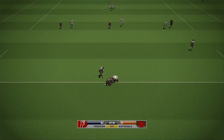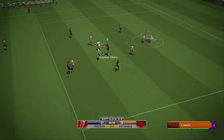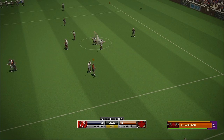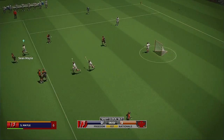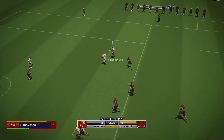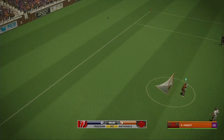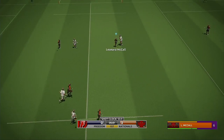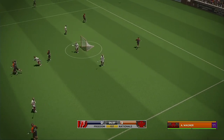Down to the faceoff for a huge possession. Nice win on the faceoff — Dodson comes out on top. Looks to Barry, the ball goes to the ground. Geser. Wagner has the ball — shot goes over the goal.